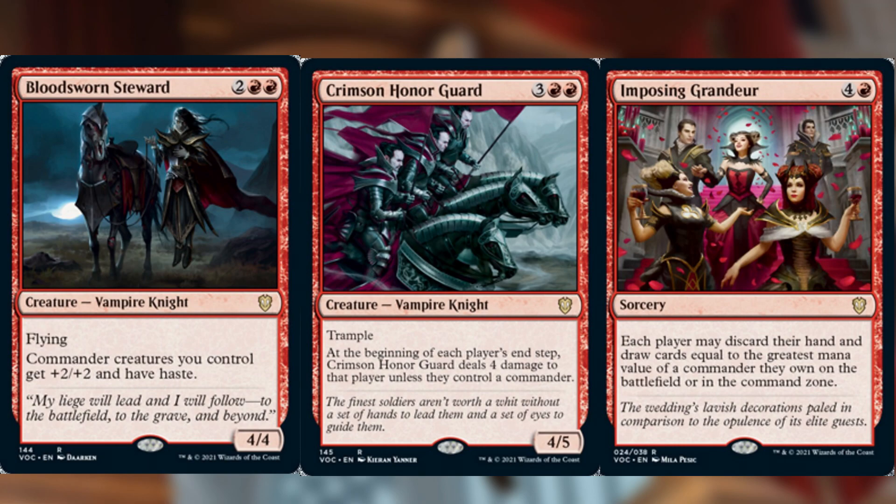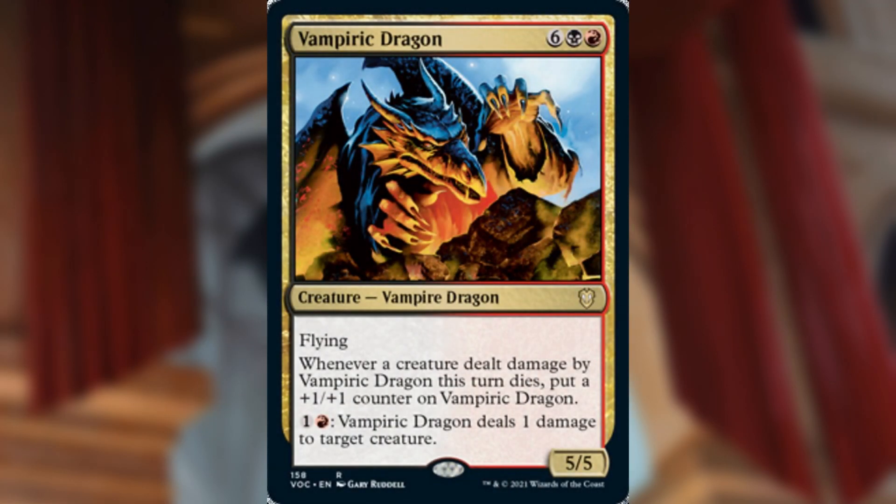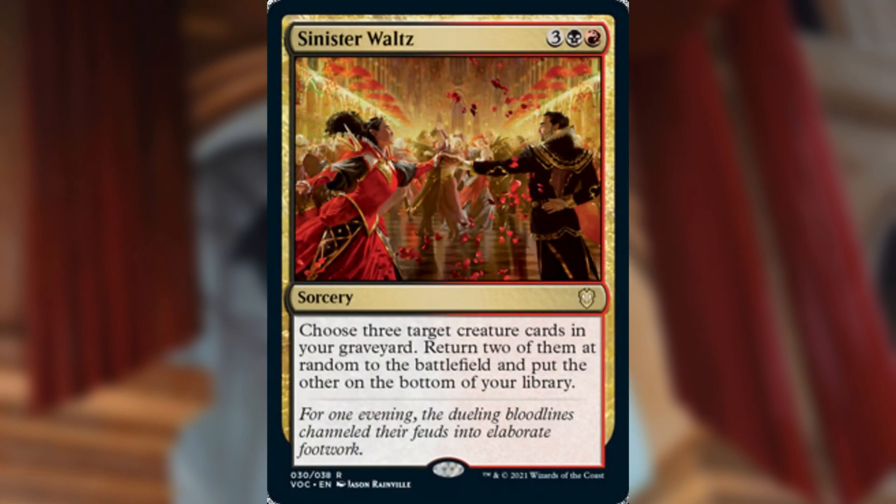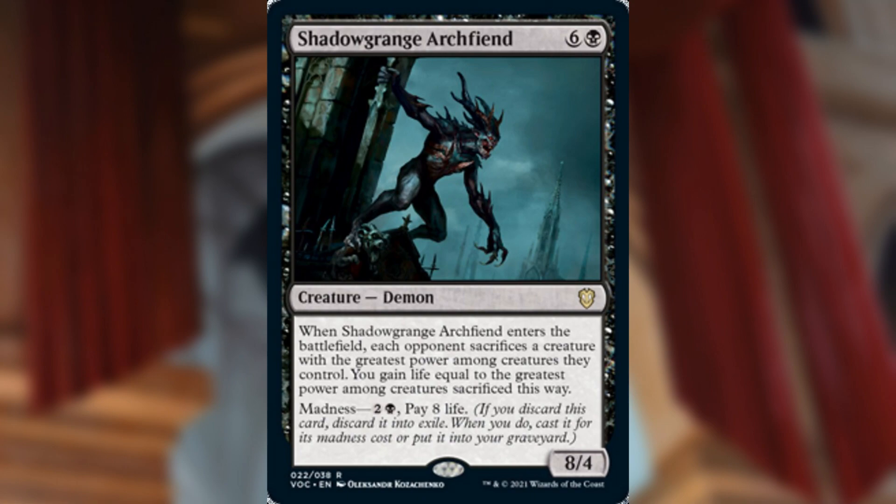Bloodsworn Steward, Crimson Honor Guard, and Imposing Grandeur are all cut for reasons discussed in the $100 list — not impactful, and I don't like giving opponents card draw. Vampiric Dragon is just a bad card — big and expensive but not good. Hammer of the Plunderer is removed since we're no longer caring about opponents' creatures dying for that effect. Sinister Waltz adds too much chaos and randomness for five mana. Shadowgrange Archfiend costs seven mana for an eight-four that makes opponents sacrifice creatures — or you can madness it for three mana and eight life, which is terrible.